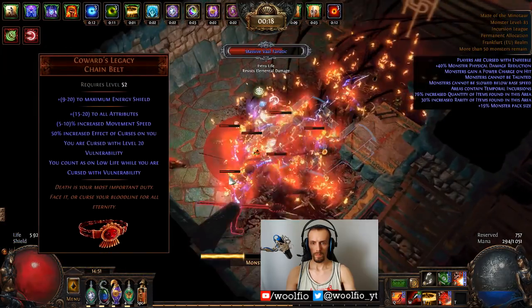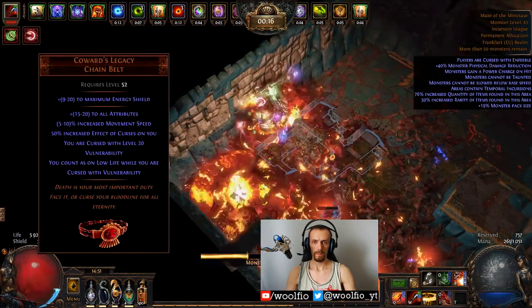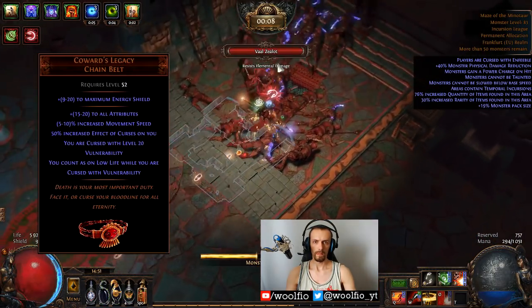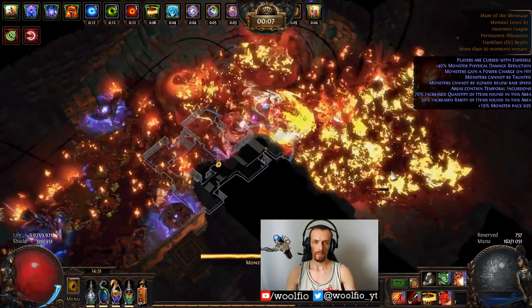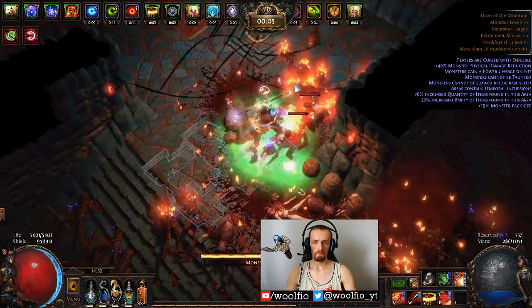Since I'm using the Coward's Legacy belt, I basically had to build around it — that's why I picked Guardian. With this belt you have 50% increased curse effect on you, so you need to counter that, and then you also need to counter Vulnerability. Building around this belt is not very cheap, and in the end I'm not even sure if it is worth using.